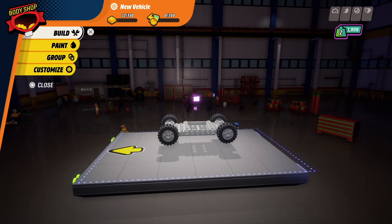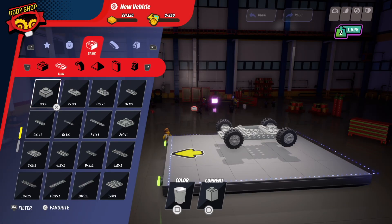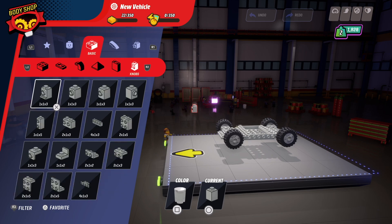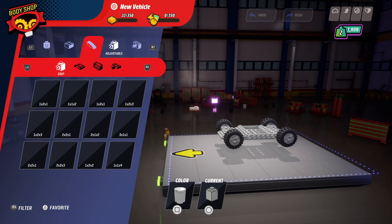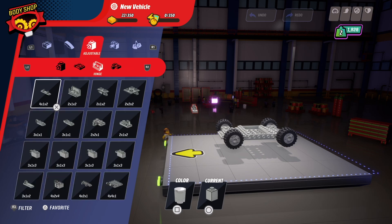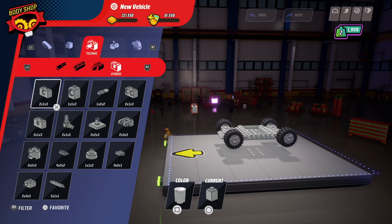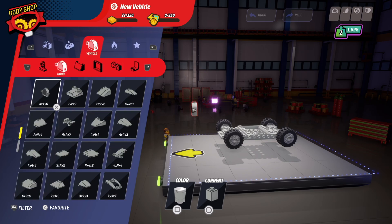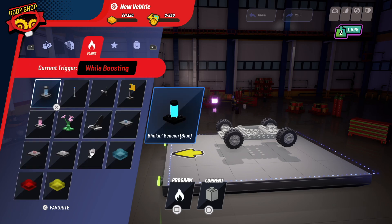To build the vehicle is also very simple — all you have to do is go into the build section and start building. There's a lot of basic stuff to get started with: square blocks, accents, adjustables, and there's even quite a good selection of Technic Lego in here as well. So you can build some more fantastic stuff. There's also lots of hoods, windshields, sides, windows, seats, and all sorts of stuff.